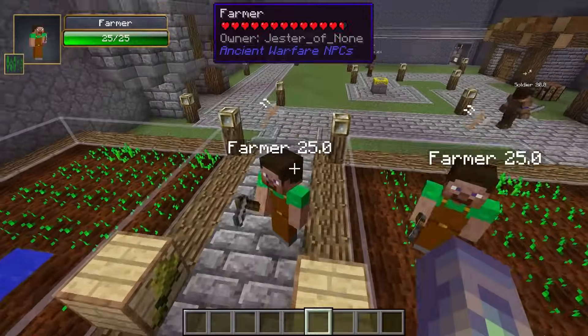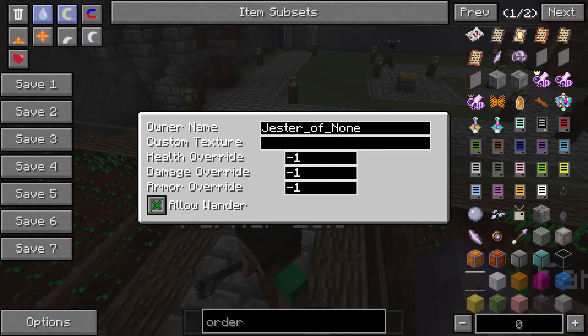If you happen to be in creative, you can also control a few of their things - who owns them, which affects how you interact with them, and whether they are allowed to wander about. You can also change their textures, but that involves some stuff outside the game that I'm not going to cover right now.